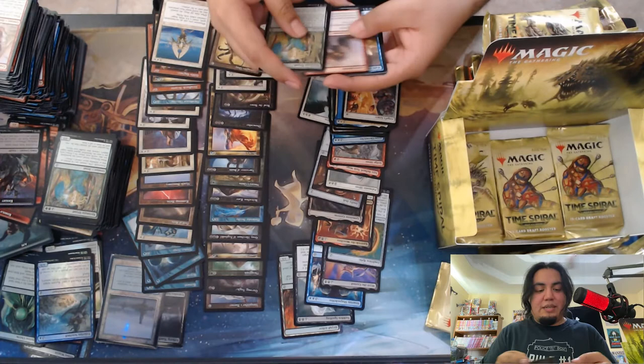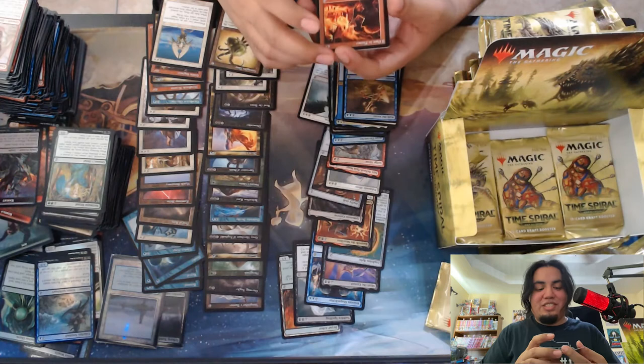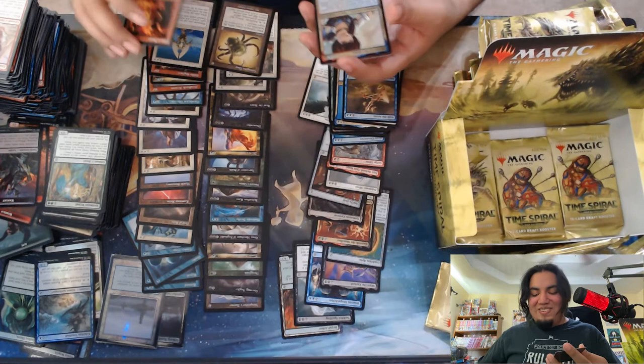We got a foil on this one I think. Ooh nice, Swans of Bryn Argoll — good card to just have, great for a collection. Oh, beautiful — Past in Flames. I'm a huge lover of Storm, so I am so happy to have this.